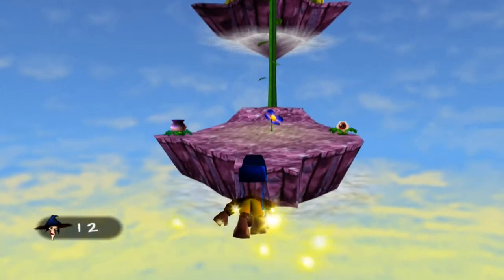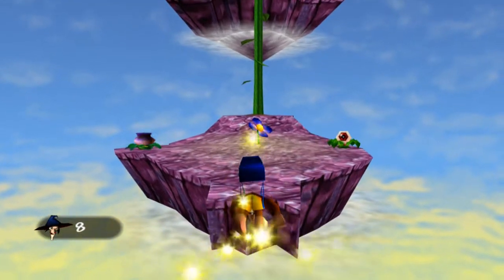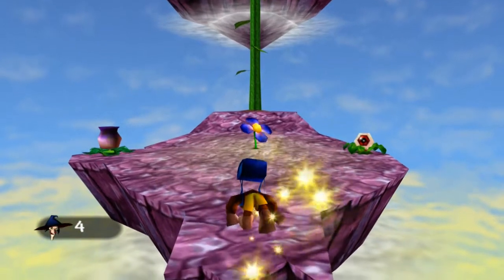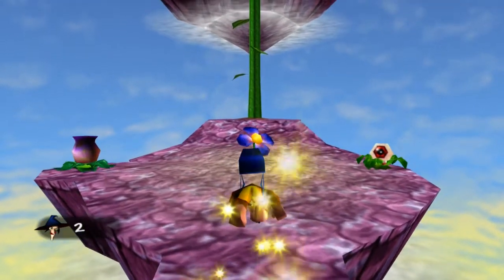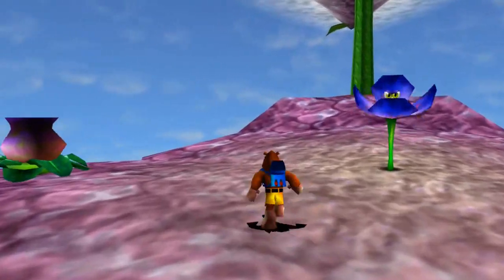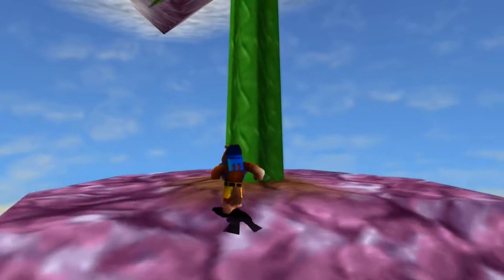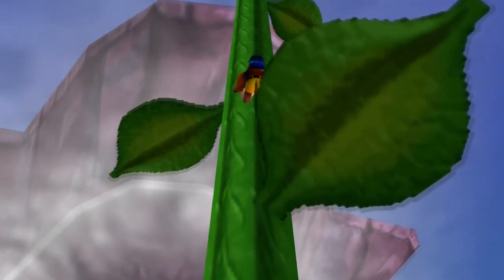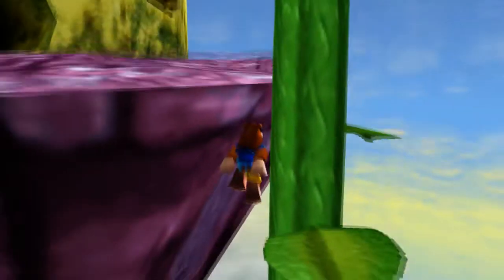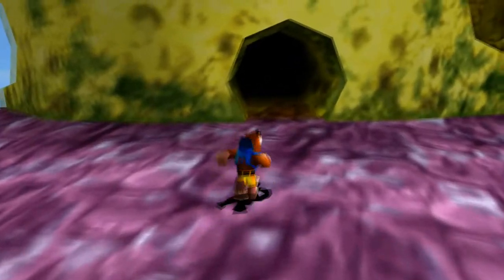We're just gonna float on over and climb up that beanstalk that we basically grew in the last part, and head inside. If you saw before, it looked like a giant block of cheese. This is actually one of the more frustrating Jiggies to get because you have to platform using the new move we learned in this part. I'll just say right now, this part is probably gonna stink — no pun intended. Not looking forward to this. I got a little nervous there but luckily I caught myself.